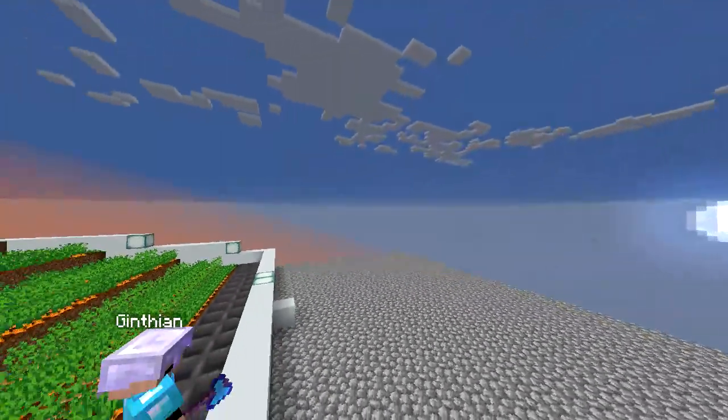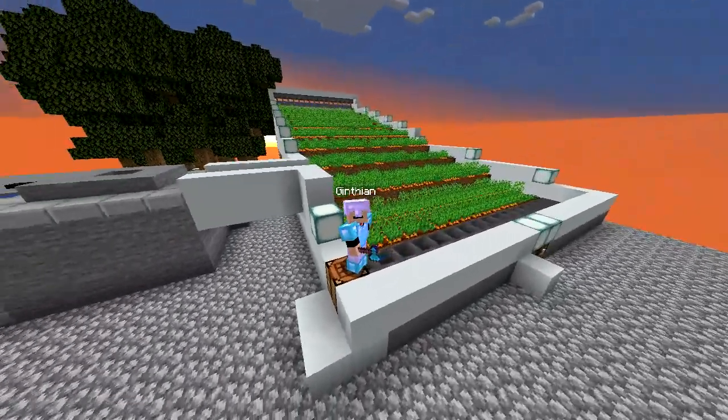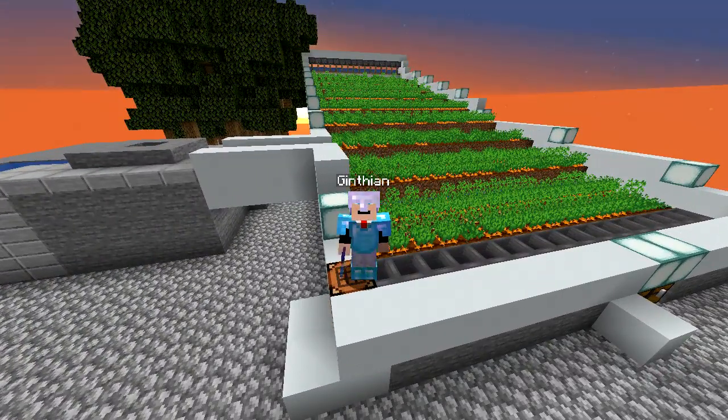Okay, big reveal — and there we have it. That is our farm. It has hoppers at the bottom to collect everything and dump it into the double chest.